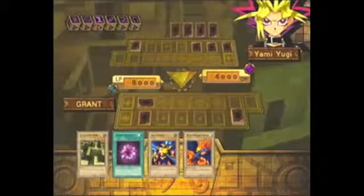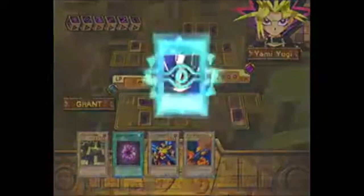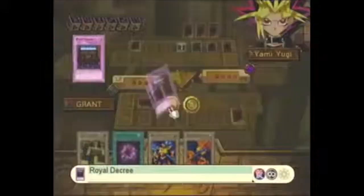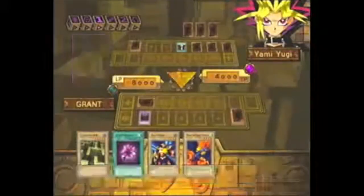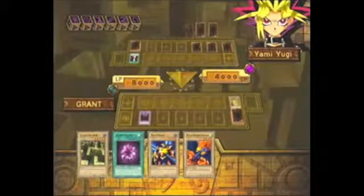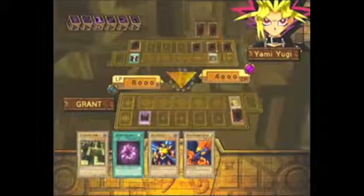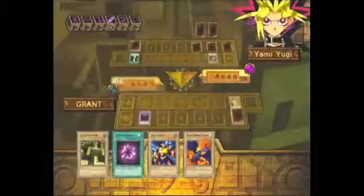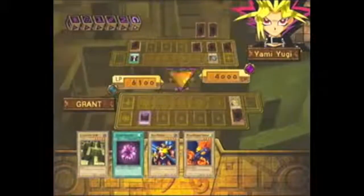He's playing two trap cards. Rageki! So that way I can stop his traps in the next turn. It's not gonna stop his Rageki, but it'll stop his traps. What did he summon? Gemini Elf! Wow, he summoned a powerful monster on the first try. I'm still winning, though.